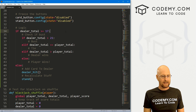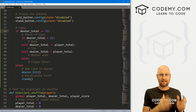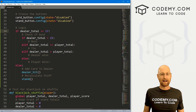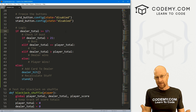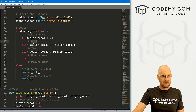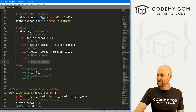That looks good. We're not yet calculating whether an ace needs to be converted to 11 — we'll do that in the next video. We're also not calculating if five cards have been hit yet, and if they are the dealer automatically wins as long as they haven't busted — we'll do that in a future video. We just need to determine what we want to do when the dealer busts, when there's a tie, when the dealer wins, and when the player wins.